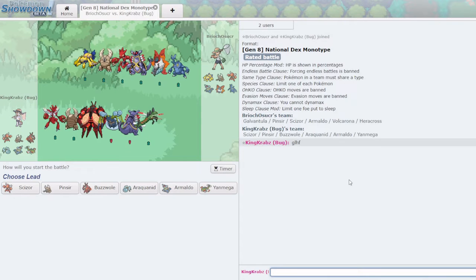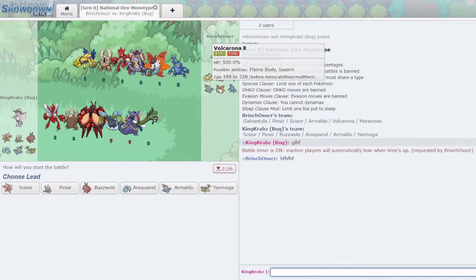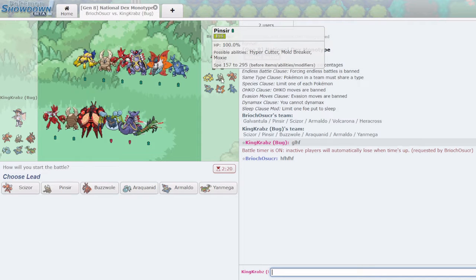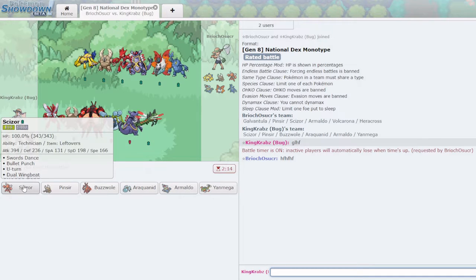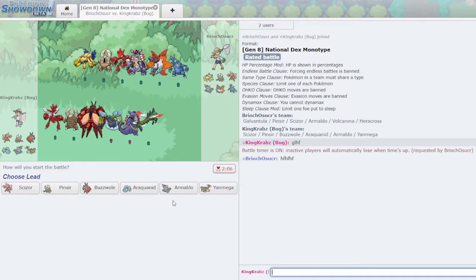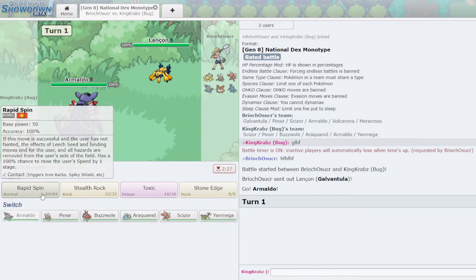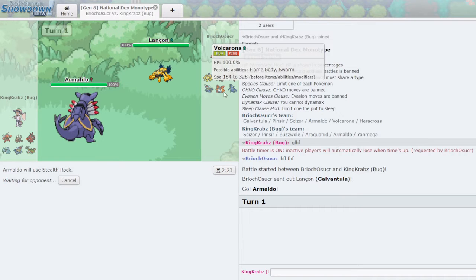Now we have a game against opposing Mono Bug. Their team looks very threatening — Heracross is a big threat, as is Volcarona. I have to keep Araquanid healthy to handle Volcarona, otherwise I probably just lose. Pinsir and Armaldo can help, and Scizor could potentially tank things. They're probably going to open Galvantula and try to set Sticky Webs early — I don't have much play against that. I'll try to open Armaldo to Rapid Spin away their hazards and get Stealth Rock down turn one, which can force them to Rapid Spin later.